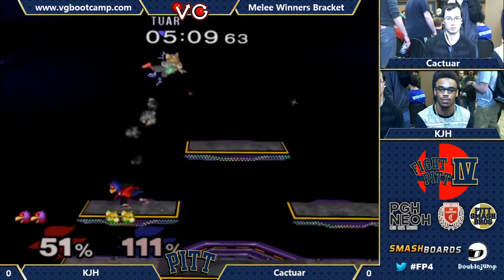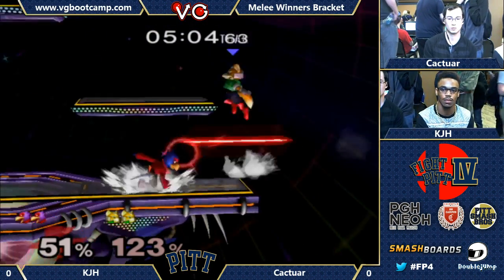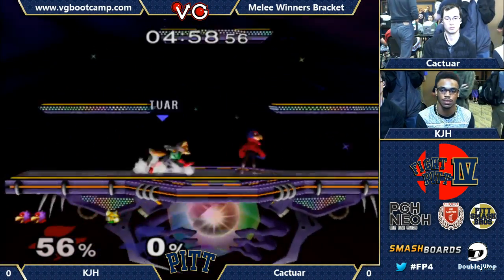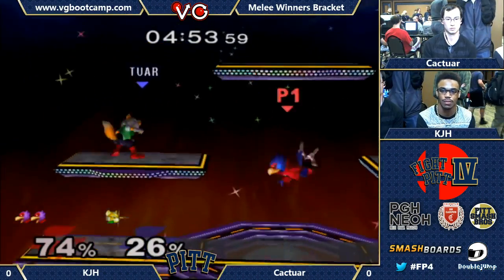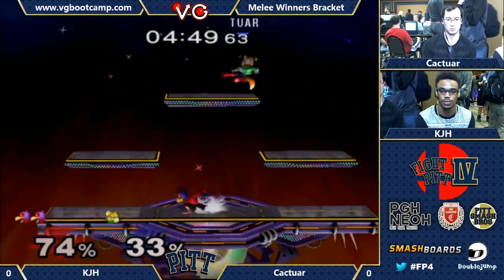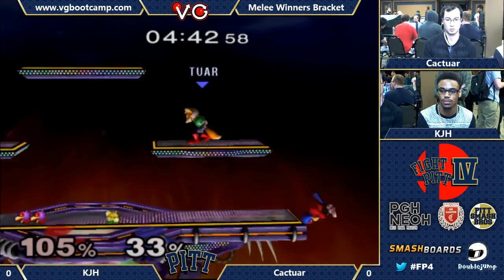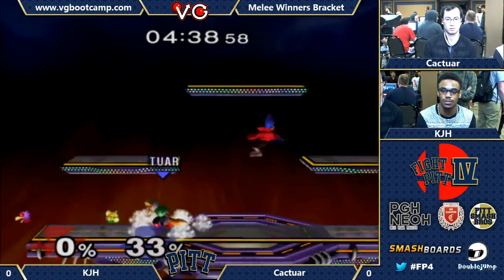Kaktar's back — he needs to just get reset. KJH is not letting it happen. Now he's back here, very technical. Let's see if Kaktar can bring this back. He definitely needs to take stock quickly here — he can't take too much percent, but KJH isn't gonna let him go away without taking 80%. KJH tries to counter that with an up tilt, misses it though. Smart going to the edge there, but a good back air from Kaktar. About pretty even.